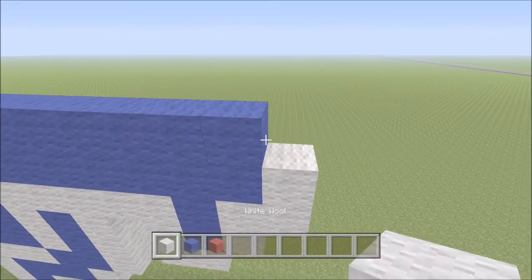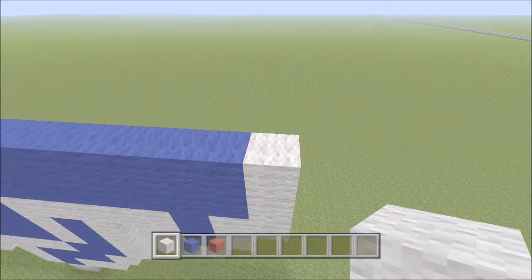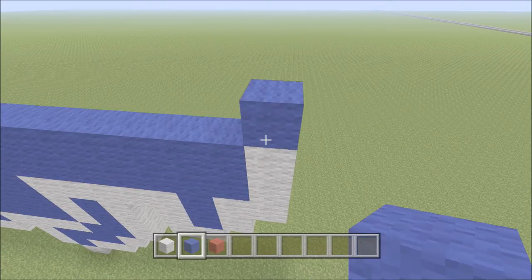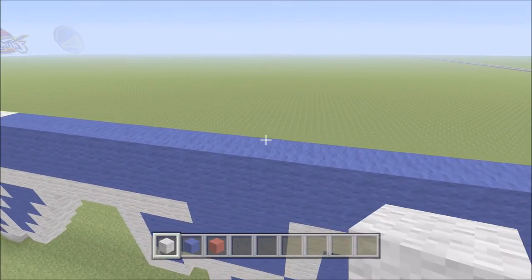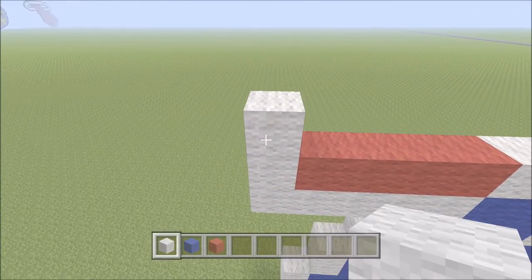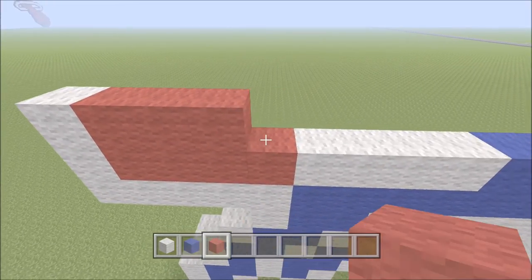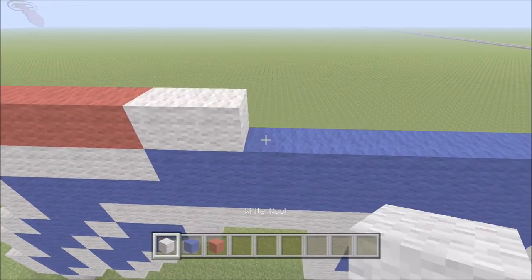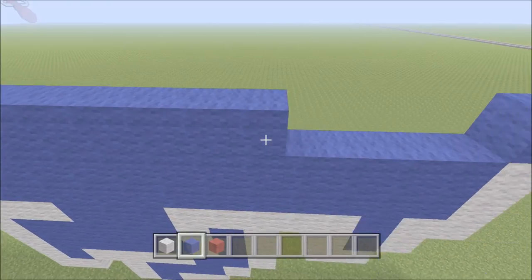Now we can add one block of white directly above the white. From this point we're building out to the right one more block — directly above the white, build up one block of blue, then to the right of it one block of white. Moving back to the back side, directly above the white add one block of white. To the right of it add eight blocks of red — one through eight — followed by four white — one through four. Now just fill in blue to the front of the build.